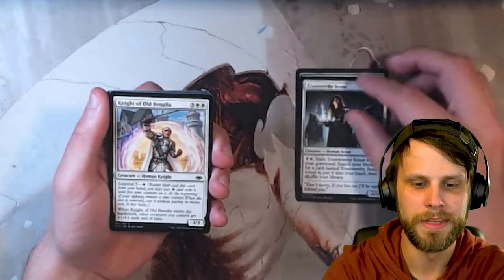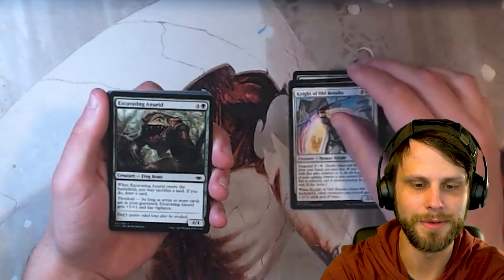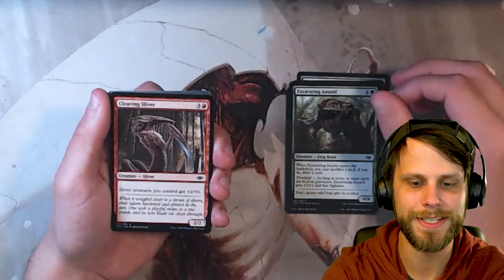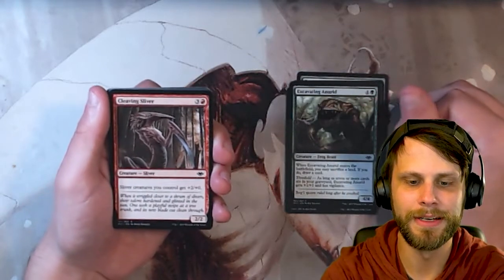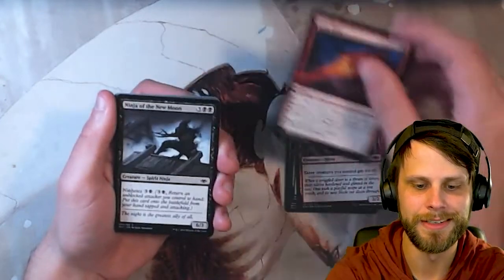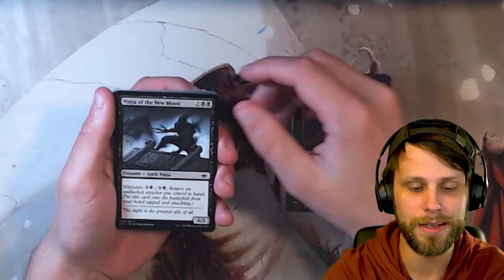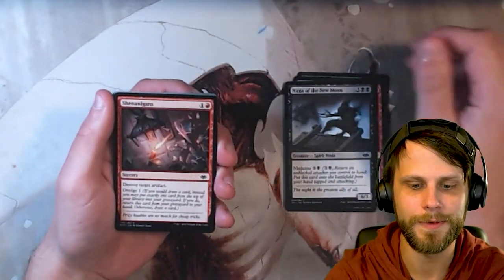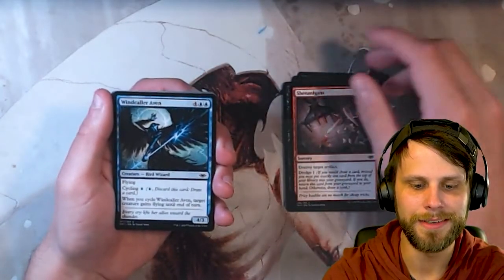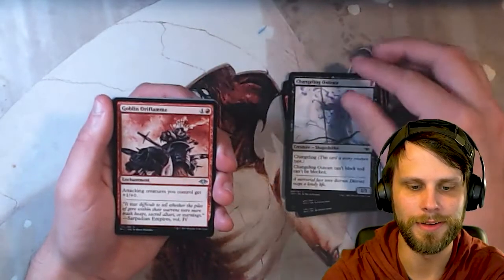Trustworthy Scout. Knight of Old Benalia — I love the ring there, that's just so cool. Excavating Anurid. Slivers getting represented again with Cleaving Sliver — how intimidating is that Sliver art? I love that. Lava Dart, a very nice card. Ninja of the New Moon — I love ninjutsu, it's a very powerful mechanic, very good if you haven't played with it. Shenanigans featuring Dredge — also one of the most broken mechanics. Windcaller Aven. Changeling Outcast — just such cool art in this set.